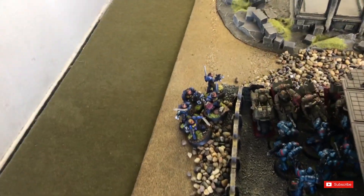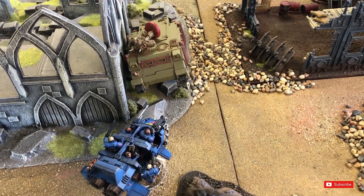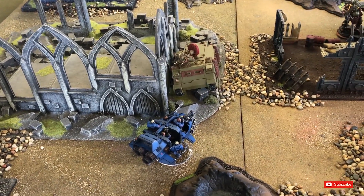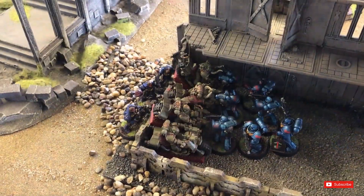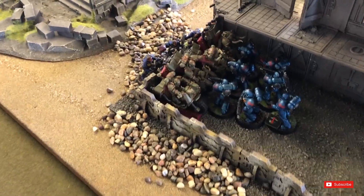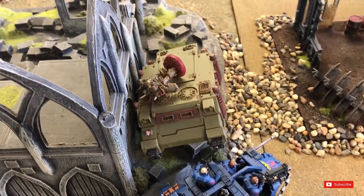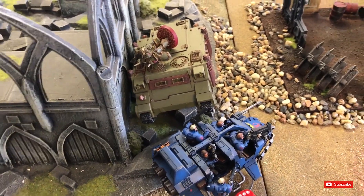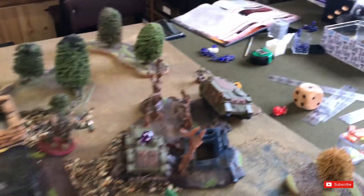Going into charges: scouts charged in to try and block the Rhino from moving forward. In combat, the scouts didn't wound any bikers but lost two scouts as the bikers put all their attacks into them. The Storm lost a wound on the way in. The two combat groups didn't really do damage to each other — I'm just trying to lock that Rhino so it's forced to disembark.